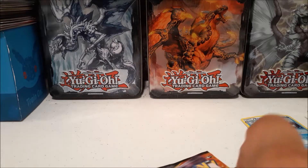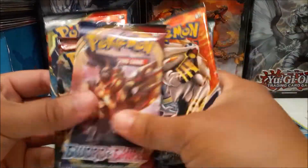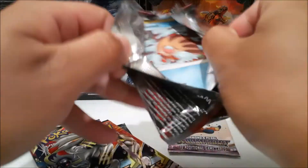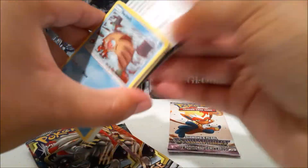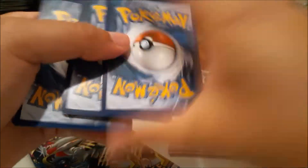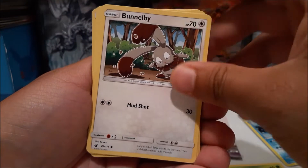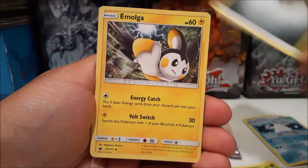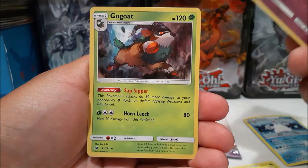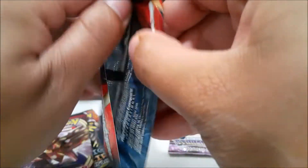For $24.98, one in five odds — that's pretty cool. Let's open Crimson Invasion first. Right off the bat we got Swinub, Cacnea, Combee, Shellos, Weedle, Metal Energy, and Mawile. We got a Grumpig — and another Grumpig, how funny — and a Gogoat. Two Grumpigs, kind of funny.